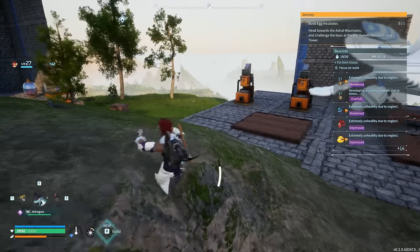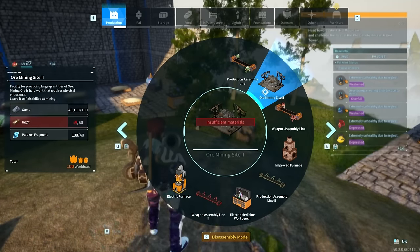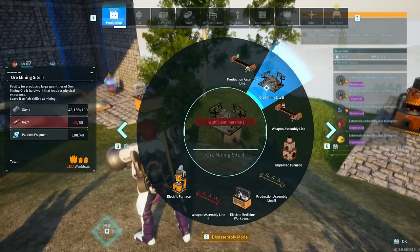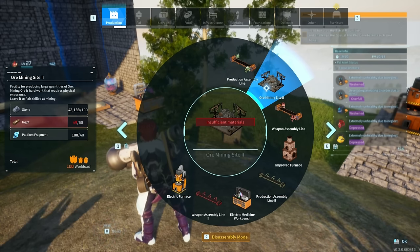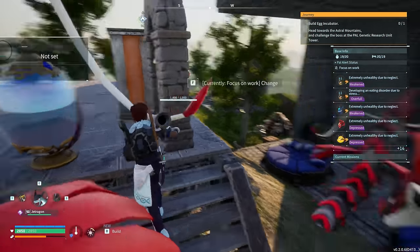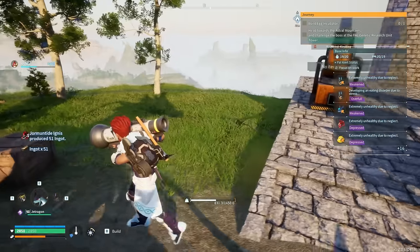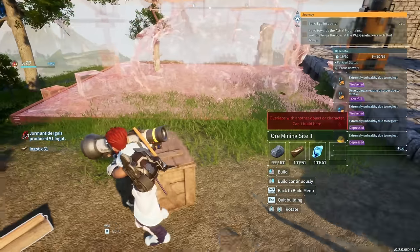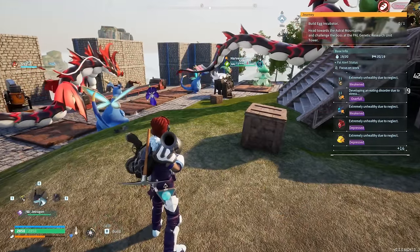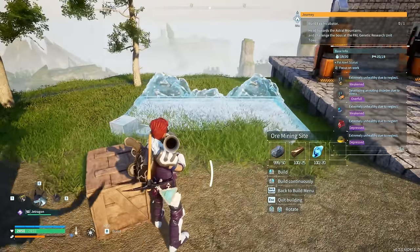I'm so excited about this ore pit. Should we go with Ore Mining Site Tier 2 or get both? Tier 2 is going to be a little bit faster, so let's go with that. I've got my ingots — super fast, super quick. Let's place this Ore Mining Site Tier 2... oh my gosh, it is sizable. Let's see what the Tier 1 looks like — it's considerably smaller.